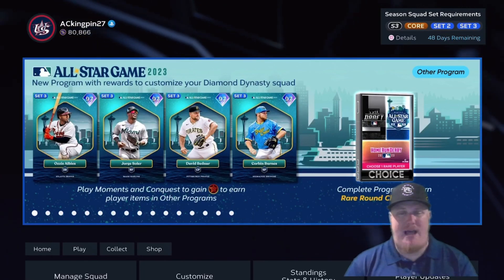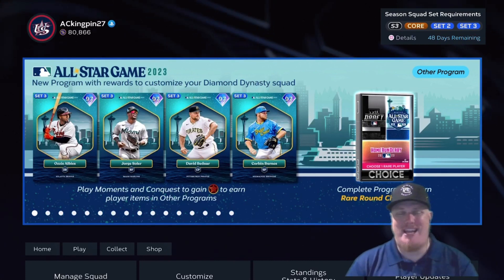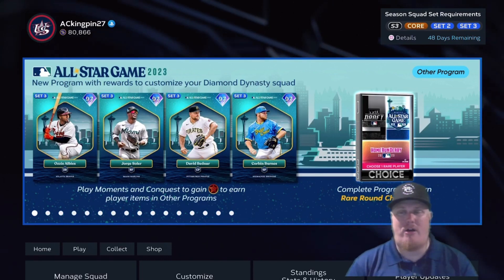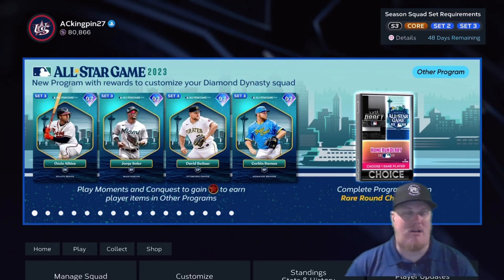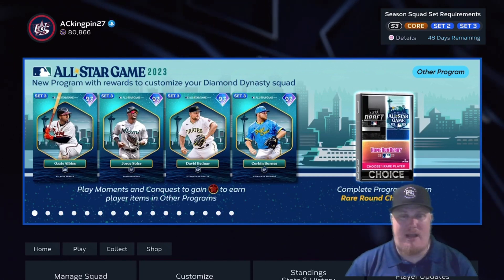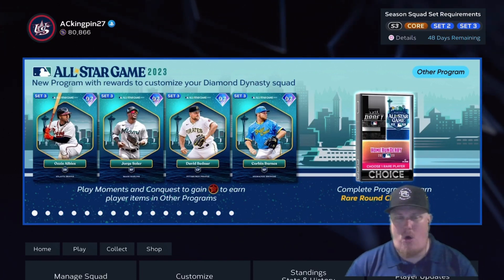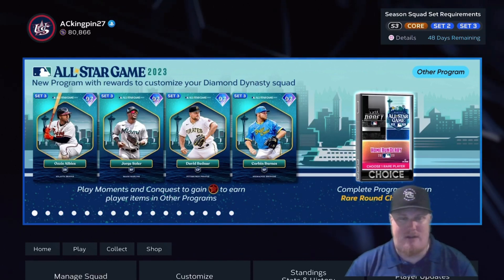Welcome in everyone — I'm AC Kingpin 27, here in MLB The Show 23's Diamond Dynasty mode to take a look at our second big Other Program in Season 3: the All-Star Week program. We're going to talk about the MLB Draft, the Home Run Derby, and the All-Star Game — all in one program, with a chance to earn tons of players, stubs, XP, and a guaranteed card from the rare rounds of those three packs.